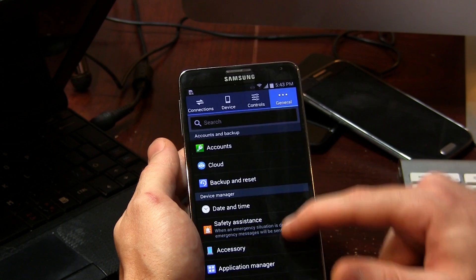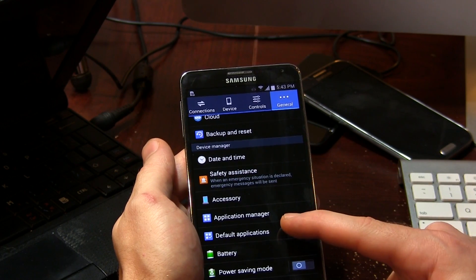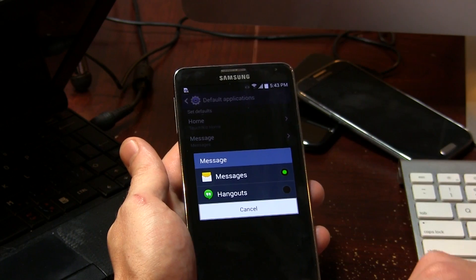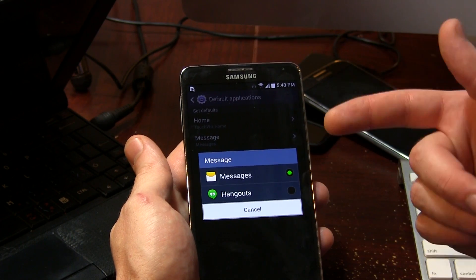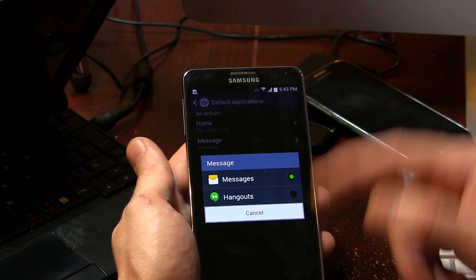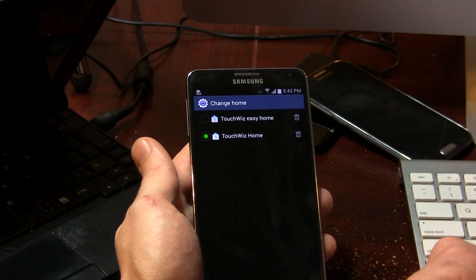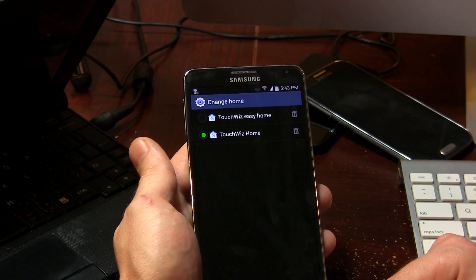So now, if we go over to the general tab and scroll down just a little bit, we've still got the addition of the default applications, which is another avenue to switch between the stock messaging application or Hangouts, or whatever other messaging application you have. As well as choosing between TouchWiz or any third-party launcher that you might have.